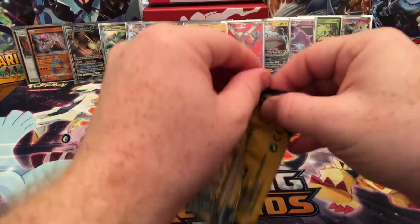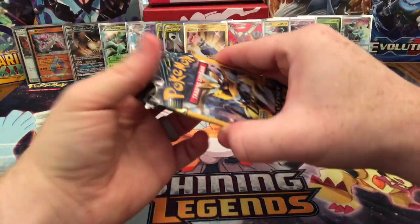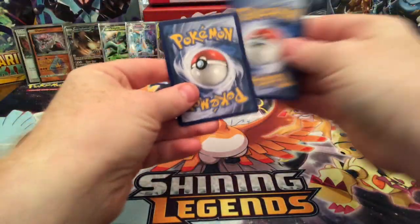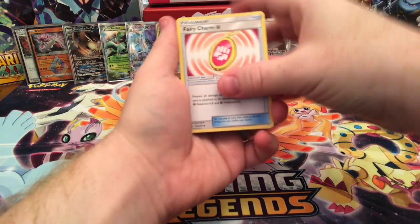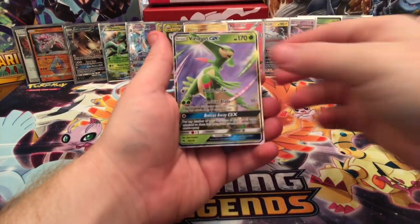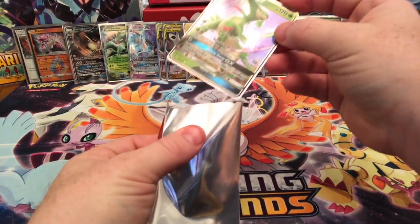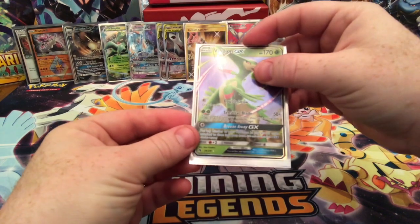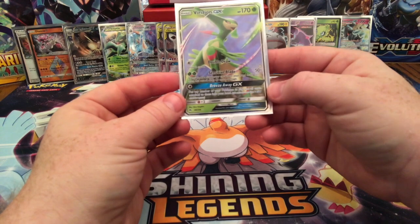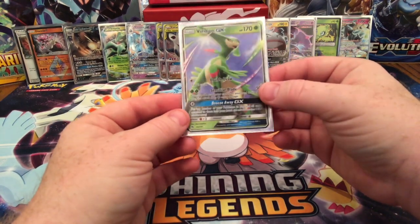And the last pack — Fairy Charm, and ooh! Ending it on a good note: Virizion GX! Beautiful card. Breeze Away GX: put any number of your Pokemon in play and all cards attached to them back into your hand. Crazy. Sensitive Blade 50 plus. This is gorgeous.